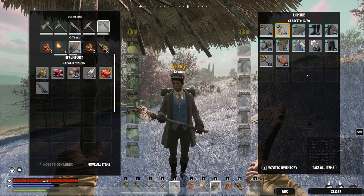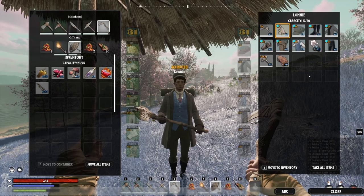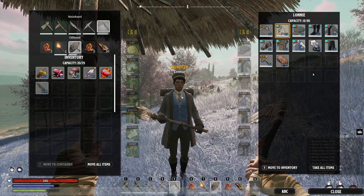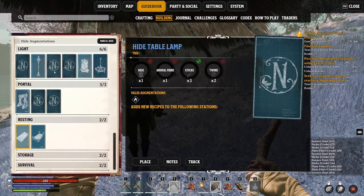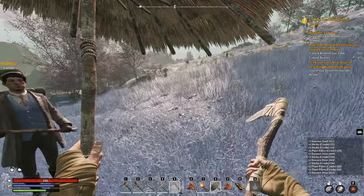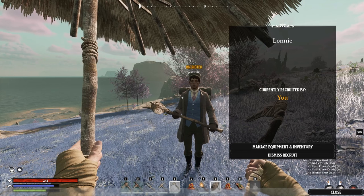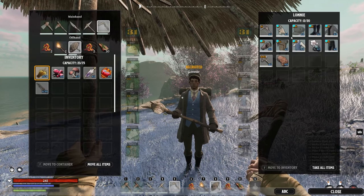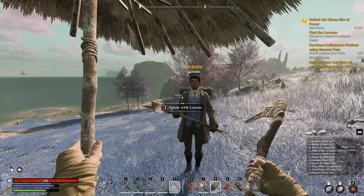I do like the fact that followers can gather resources, because any resources they have in their inventory they will add to any buildings when you place schematics down. If they have the resources for it, they will fill it up. Also, if you start to fill up your own inventory, they don't seem to have a weight capacity - just slots - so go ahead and give them as much as you can to free up weight in your own inventory.